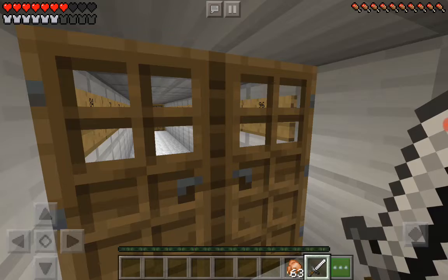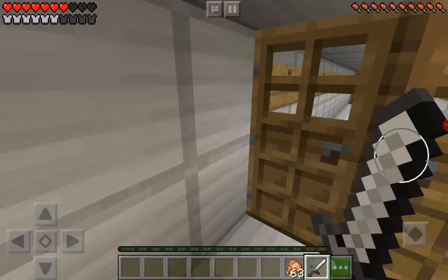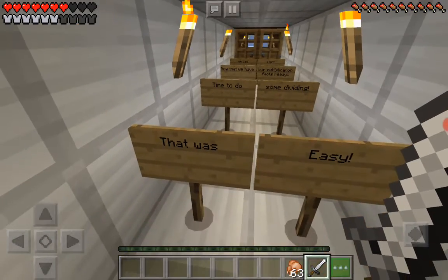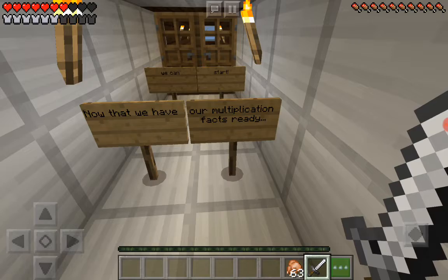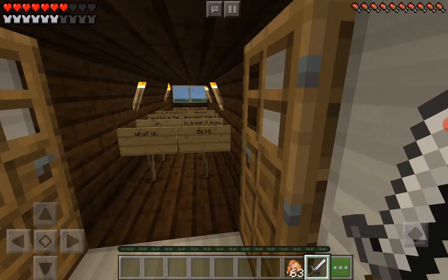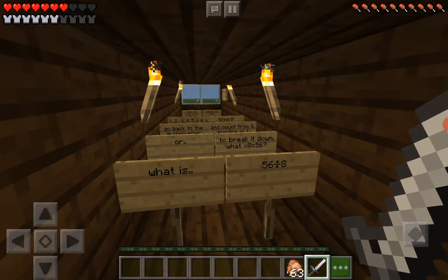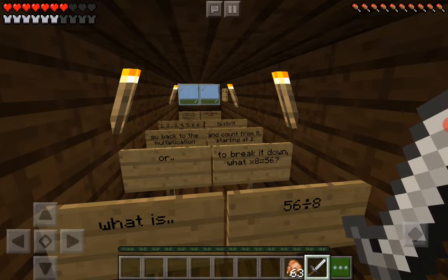I hope we're all done here. That was easy, let's just get out - wait, there's more signs! There's more. Great. Now that we have our multiplication facts ready, we can start. What is 56 divided by 8?